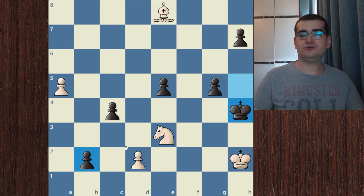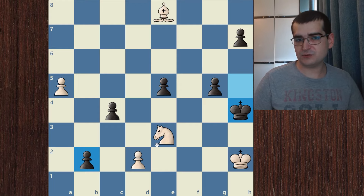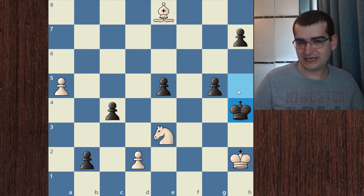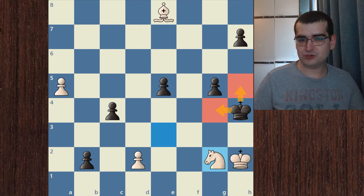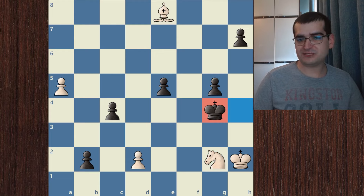Now we need to find another way to force the king onto an awkward square. The king cannot go back, so it is time to use our knight and give knight to g2 check. The king cannot go back and can only go to g4, which is forced. Now we reach the critical part of this chess puzzle.